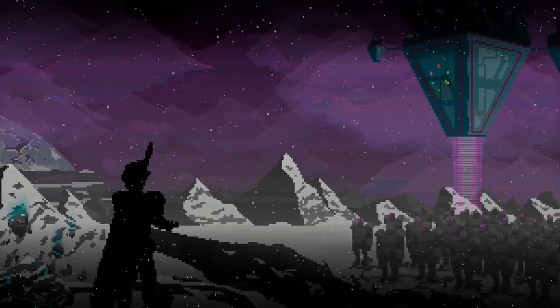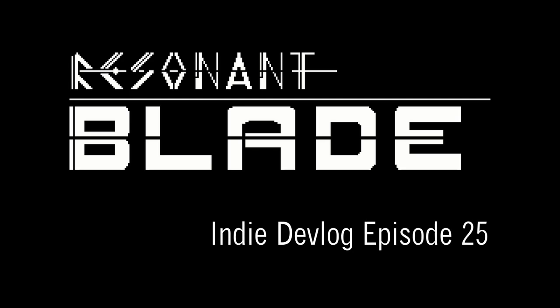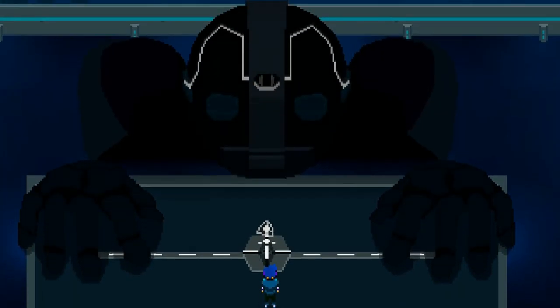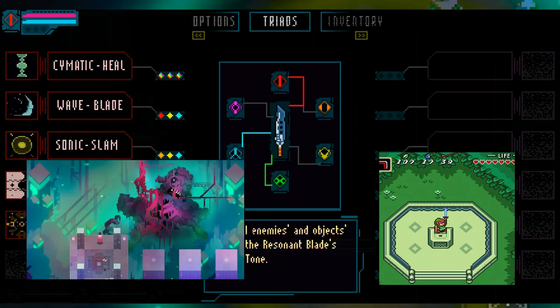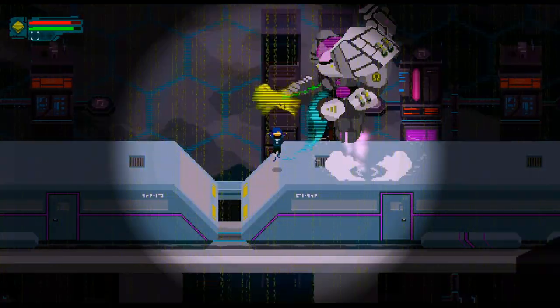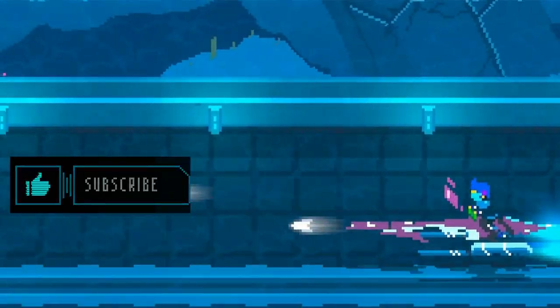Hey everyone and welcome to episode 25 of the Resonant Blade devlog series. Resonant Blade is my solo indie dev project — a 2D sci-fi action adventure game inspired by games like Hyper Light Drifter and The Legend of Zelda. You can get your hands on the demo right now by clicking on the link in the description. Also, if you want to see more Resonant Blade game dev content, be sure to subscribe to the channel.